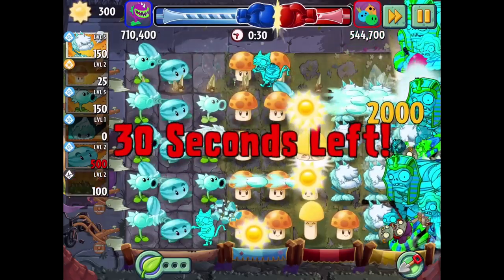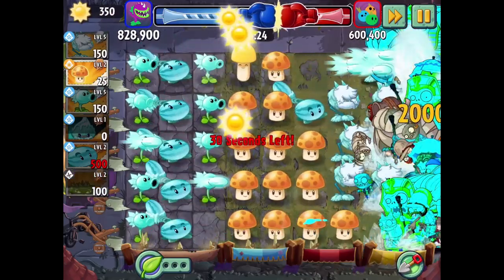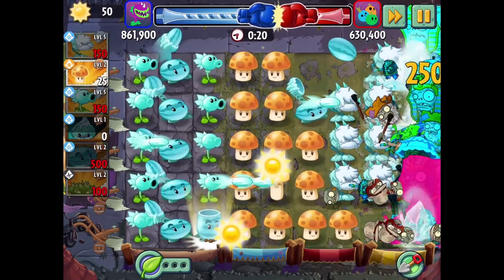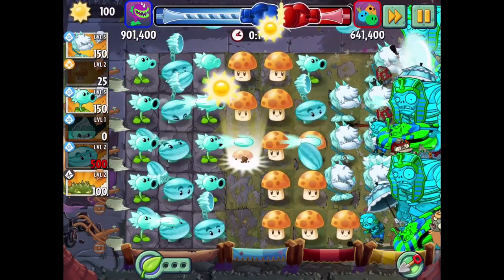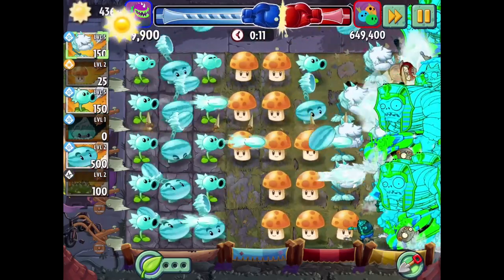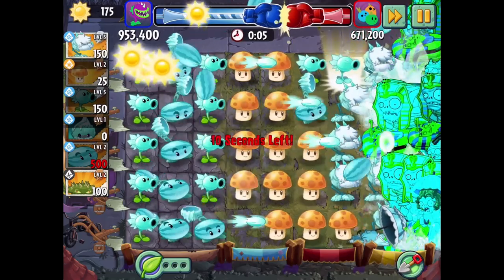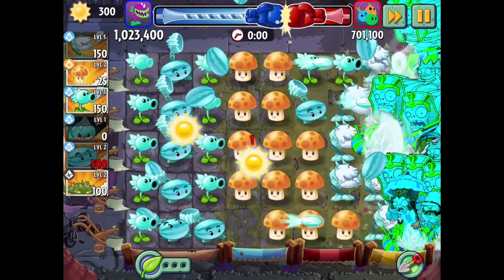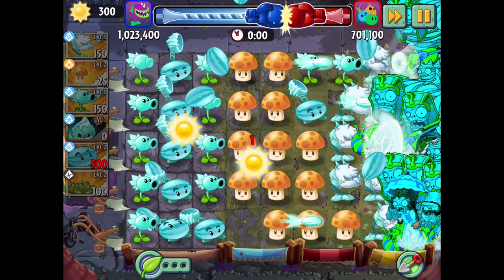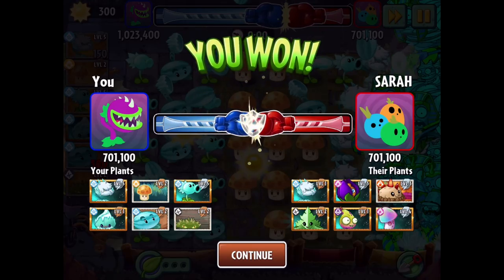Once zombies getting out that far becomes a problem, it's very easy to solve it most of the time. We can dig some of these Sun Shrooms up and start putting new ones out there - that's definitely going to be a big help. It looks like we're about to crack a million, which isn't too bad. 1,023,400 is our first score here - I thought that's pretty good. The game is frozen and the zombies are frozen - that's a lot of freezing-ness. They did something a little bit different there: they did the Imp Pair, the Spearmint, Shrinking Violet - some things I don't even have the ability to try. We've got four mints - awesome.